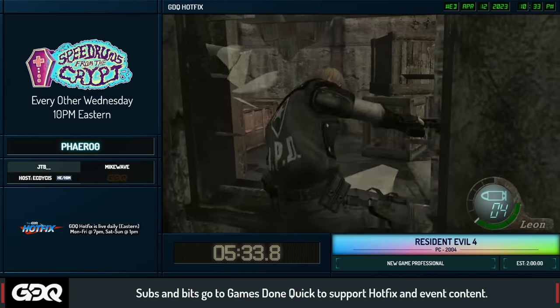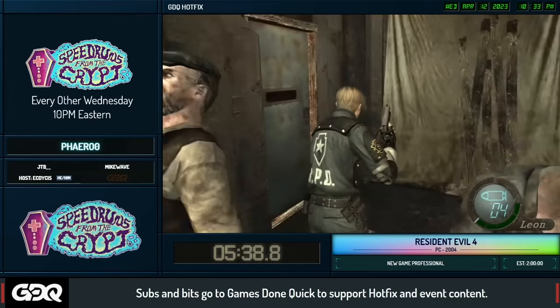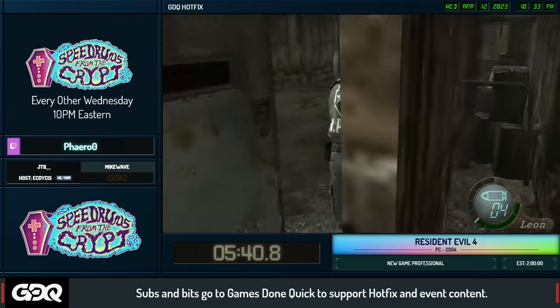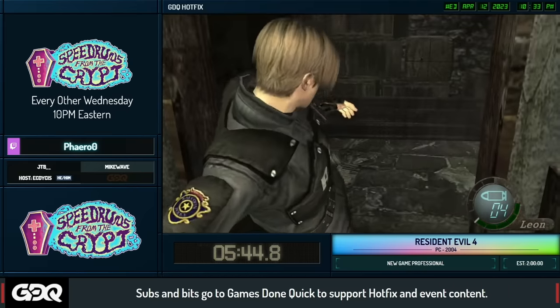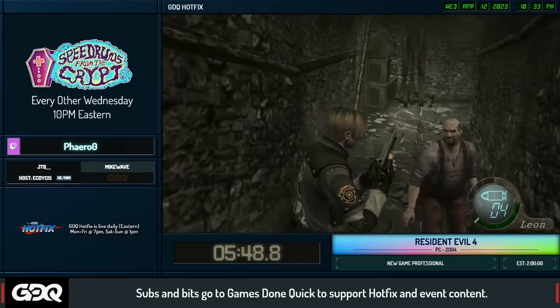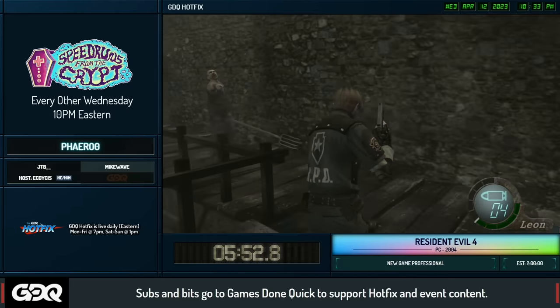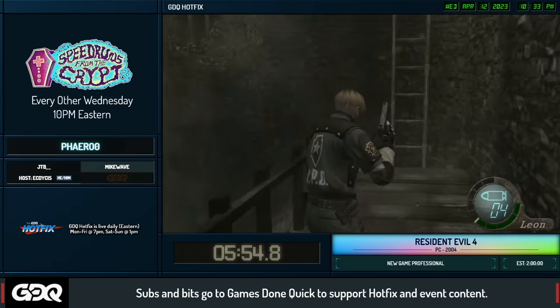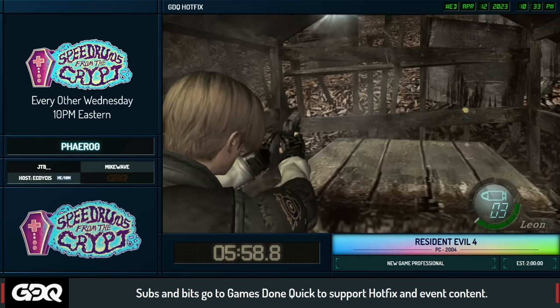There's a lot of intricate things to this run you don't really notice until you get into the thick of it. Pharaoh just did a 'nip' as he entered the second door in this room — that makes the first enemy point at him, which manipulates how the enemies in the area behave and makes it a lot easier to get through. You basically have to interact with the door at a very specific angle to make the enemies behave the way you want.